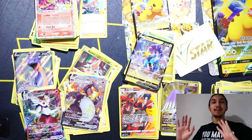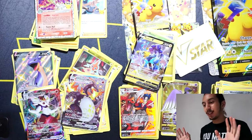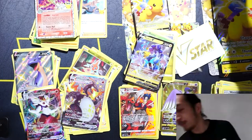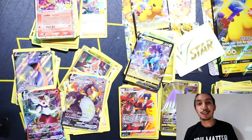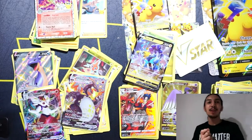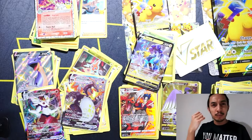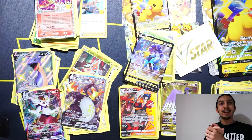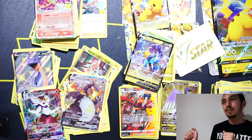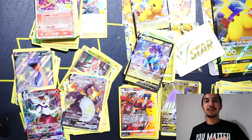Yu-Gi-Oh — alright, cool. 24 karat gold Blue Eyes Ultimate Dragon. Besides that, it's good to be back. I'm gonna release more videos this summer, I promise. Look, it's so hot I'm dewy-looking — my skin is gorgeous. Anyways, thanks for watching. You know the usual — be nice to each other, love each other, be good to each other. I'm out.